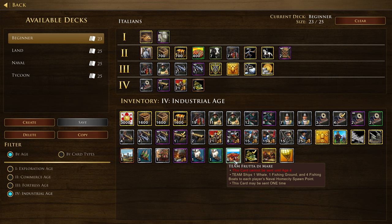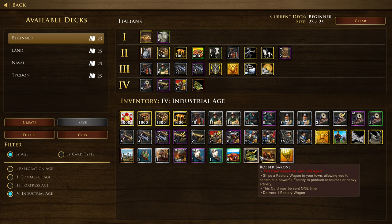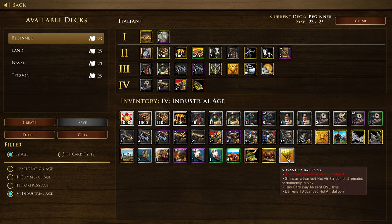That's a team card. Robber Baron ships a factory wagon — one factory for Malta and Italy. Usury — extortionate interest rates improve Lombard return on investments. So 0.8 food converted to coin grants 0.1 coin, giving better interest rates on your Lombard deposits. And Advanced Balloon gets you that permanent hot air balloon.